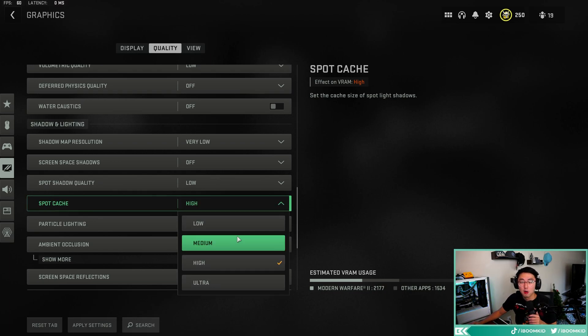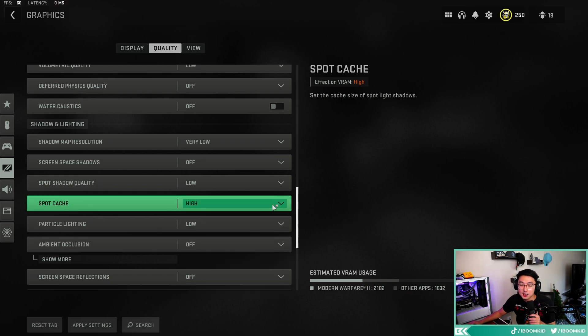This game needs cache. For some reason, setting spot cache to higher ultra stops stuttering and hitching on the most recent Nvidia driver updates. I don't understand why, but just set it to higher ultra. It doesn't actually hurt your FPS all that much, and it makes your game run a lot better.